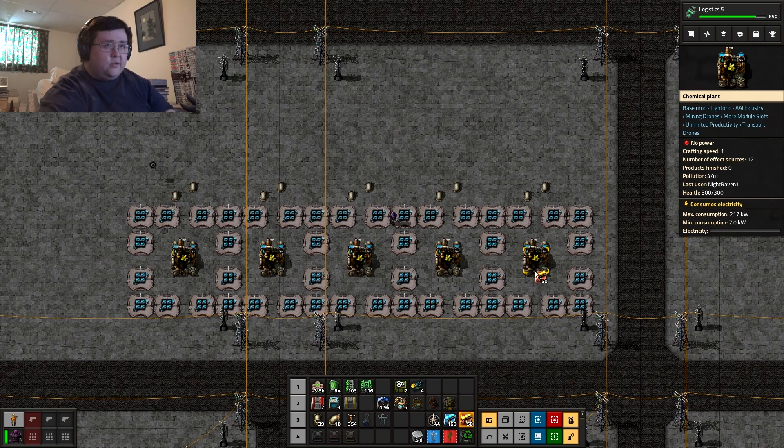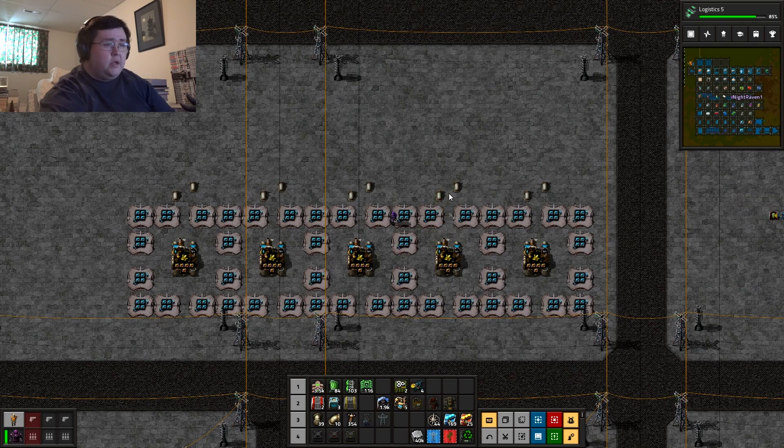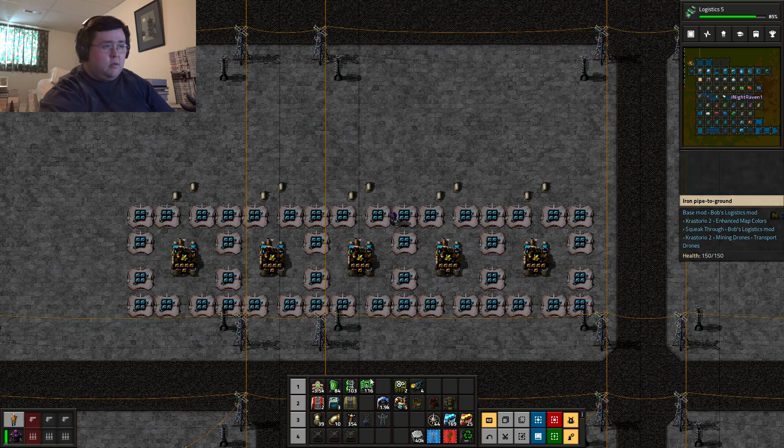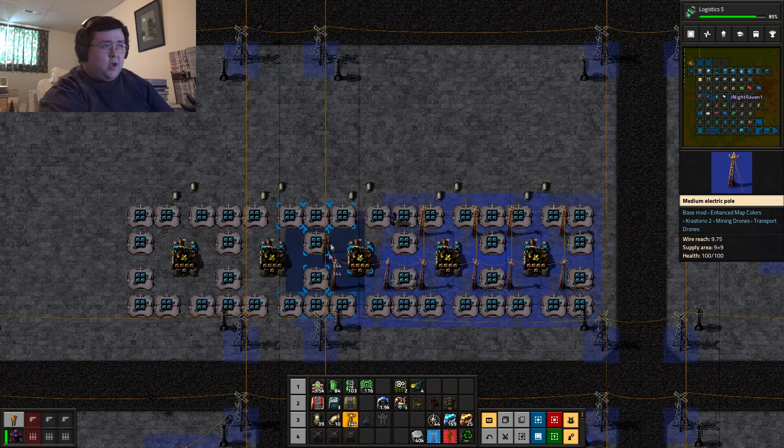Oh, I forgot — not speed modules, production modules. Okay, and I need power poles too. I almost forgot that. Those are now powered. So I have to figure out... They are not lined up like the other ones since there is not enough room. Oh well.